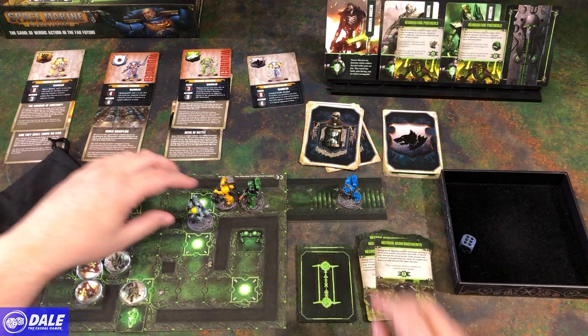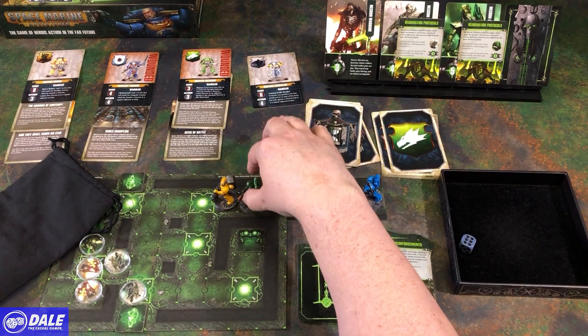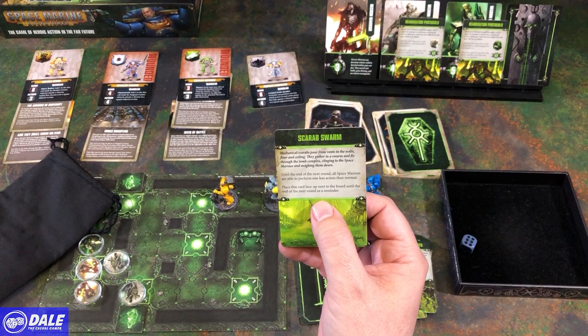Those were free actions, so 1, 2, 3, 4. Step back 1. 1, 2, 3. Scarab Swarm — till the end of the next round, all Space Marines are able to perform one less action than normal. Place this card face up next to the board — that's nasty.